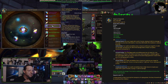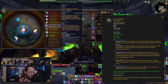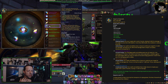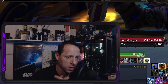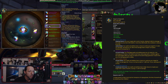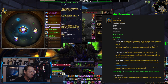Another essence many DKs are running is Conflict and Strife, which gives a burst of versatility — and the versatility for an Unholy DK is extra valuable. You get a healing bonus from your Death Strikes, especially on a proc. Versatility reduces the damage you take, so you can mitigate more damage, and it also maximizes your damage output. Mastery covers your DoT damage while versatility helps in PvP and single target situations.